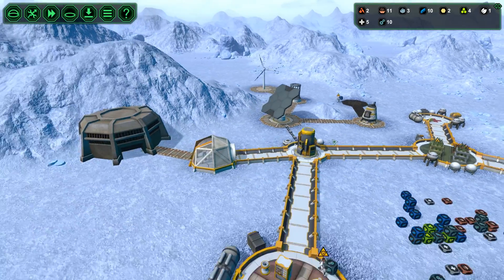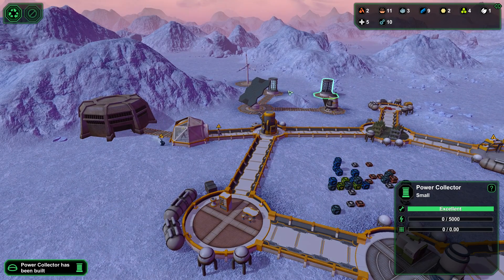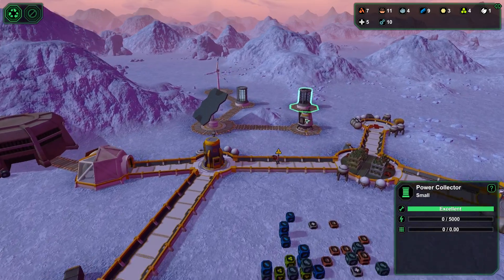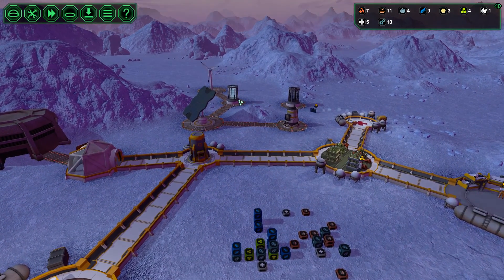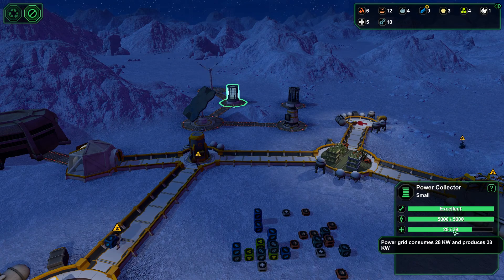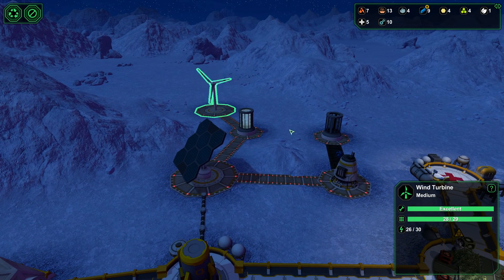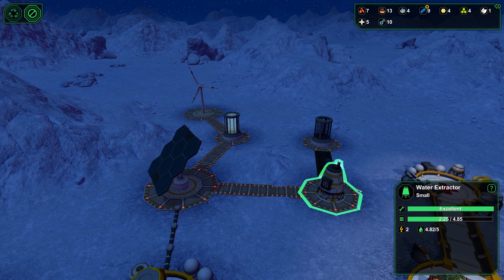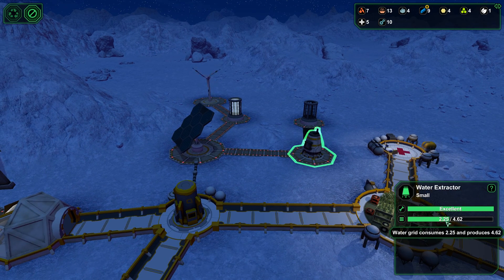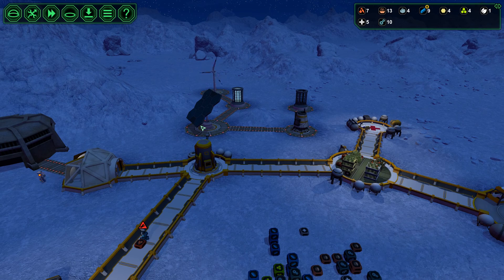We're wasting power because it's not being collected. That might generate a little more power. We're starting to drain now — oh, it's because it hasn't built the connector yet, still pending. We could have been collecting more. We're still producing more than we're using. We're just about going into deficit — there we go. The wind turbine is producing quite nicely, so I might look at making another one. We've got eight free. How's the water doing? Consumes 2.25 — that's okay.